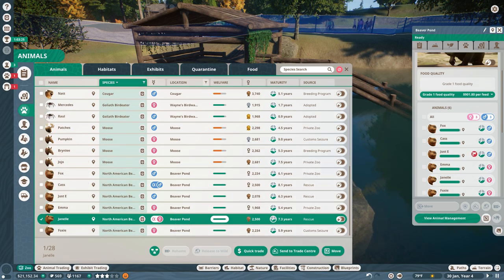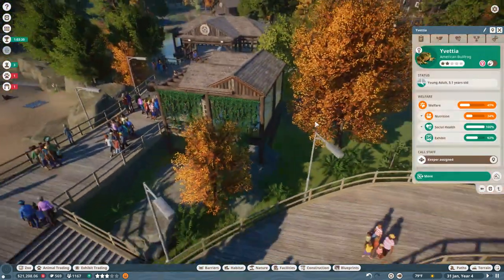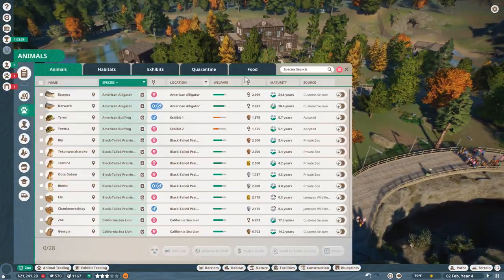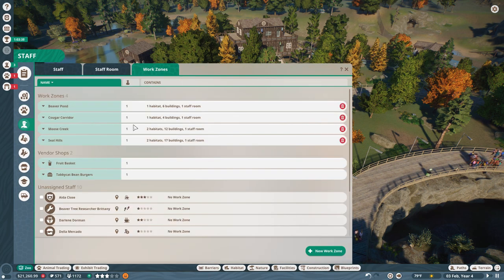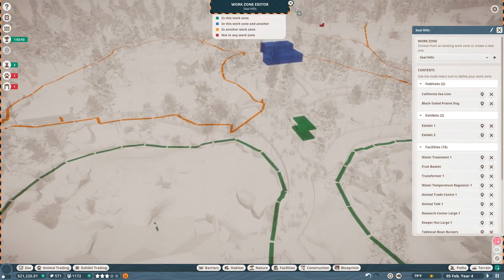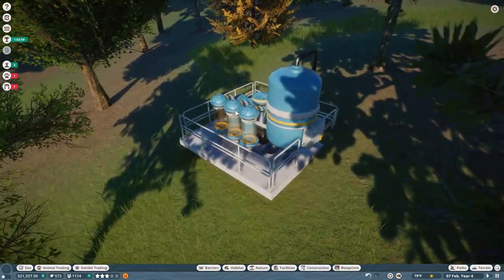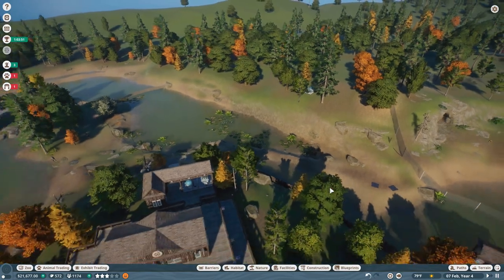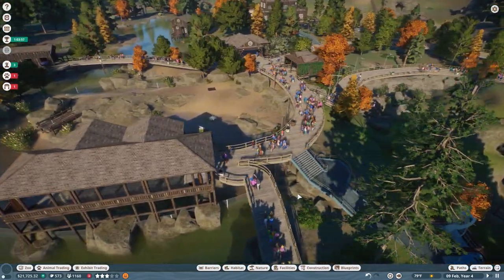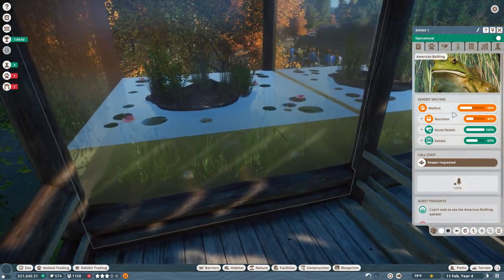Our American bullfrog is hungry and thirsty — who's in charge of the American bullfrog? I think I have — wait, is anybody in charge of the American bullfrog? Quickly, to the park zones! I think this should actually be Seal Hills. Seal Hills should have somebody in charge of all of this. I'm going to need to make sure we build a path over to our water treatment plant there. But one thing at a time — we need to make sure we're adding things that can give us a little more money every day.